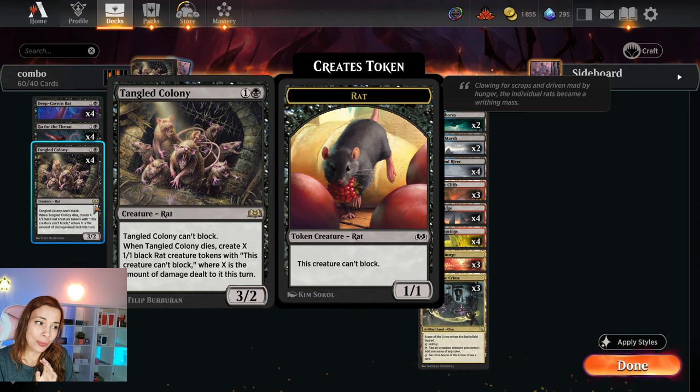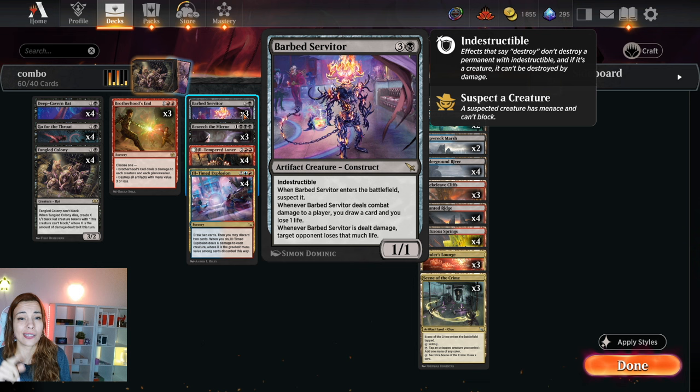I also have Barber Servitor, also a new card. It's a 1/1 for 4 mana — not great — but it has Indestructible and it's Suspected, so it also has Menace. It cannot block, but whenever it deals combat damage to a player, you draw a card and you lose one life.